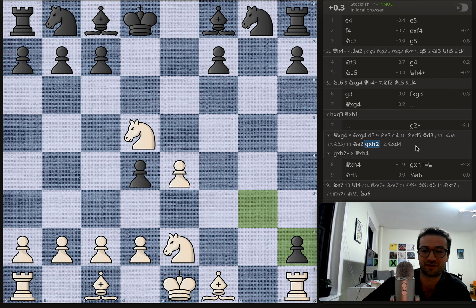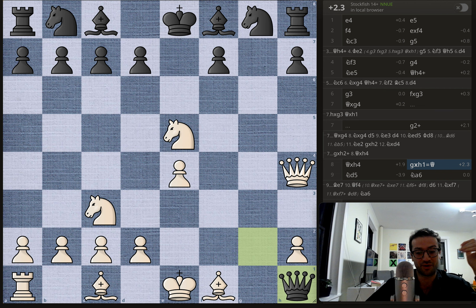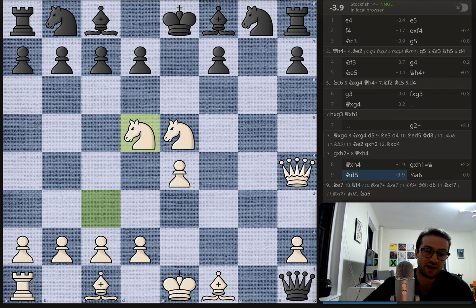Instead of the queen trade, black plays g2, opening a discovered check on the king by the queen. This looks crazy because white can just take the queen — which white does. But now you get pawn takes rook on h1, bringing up a new queen. Black now has a rook and a revived queen, very deep in white's position. The trouble is white has two knights and a queen eyeing the black king in the center, with none of black's pieces developed. You have to be really careful that white doesn't get a counter.